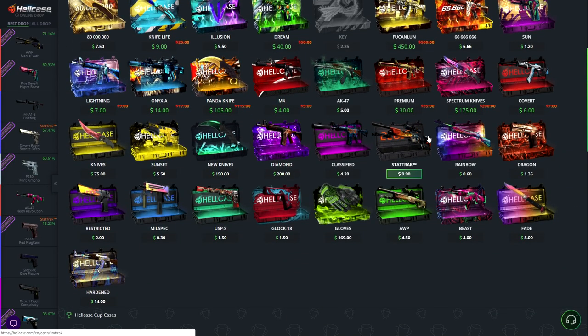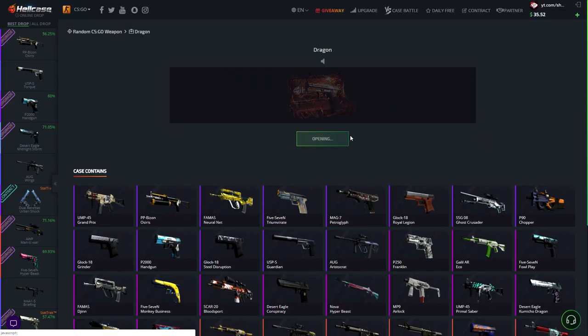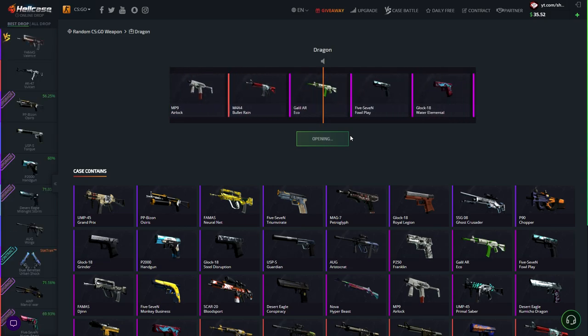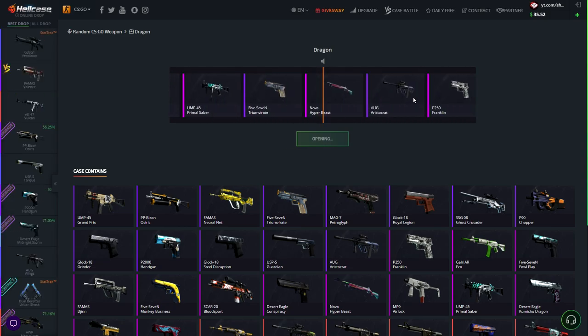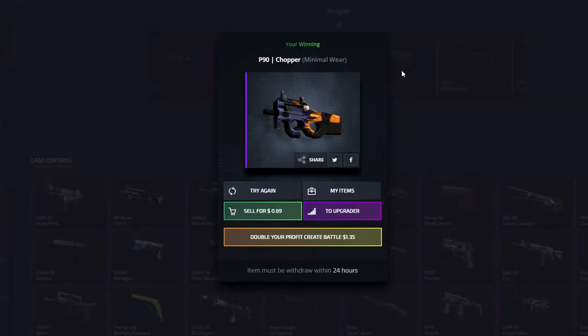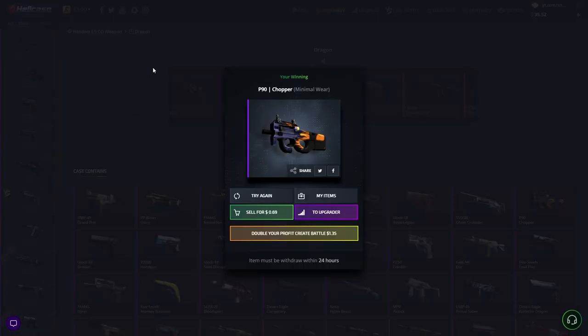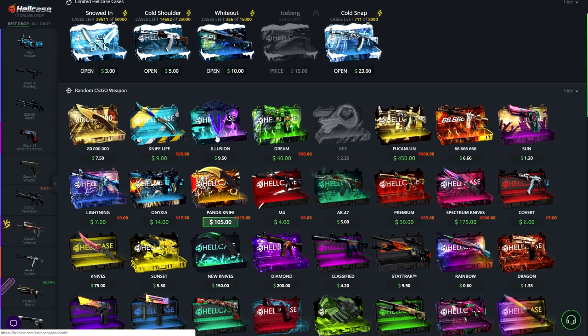We've got almost 37 dollars and we're going to start off with a smaller case. Let's do a Drain Case — 1.38 to open. Let's see if we can make profit with the first case. P90 Chopper, that's a big rip. I'll just keep everything so we can track profit.